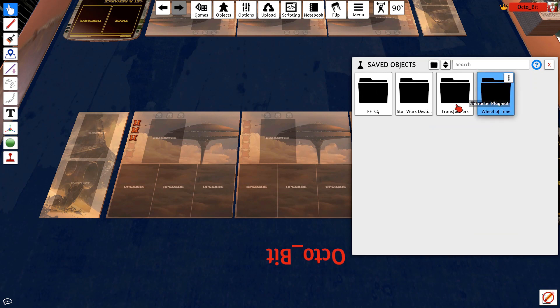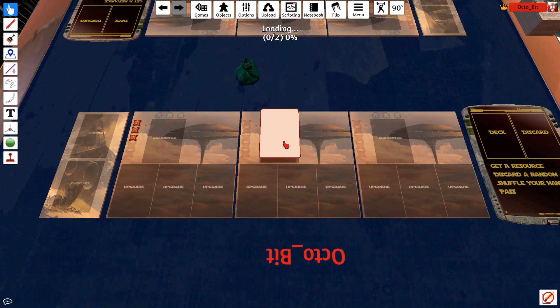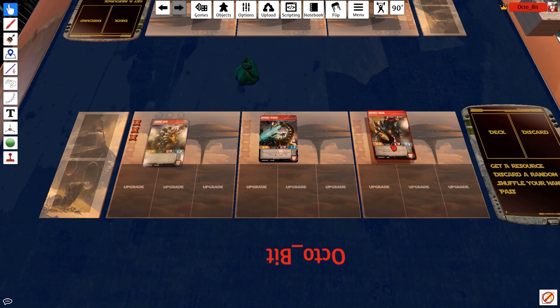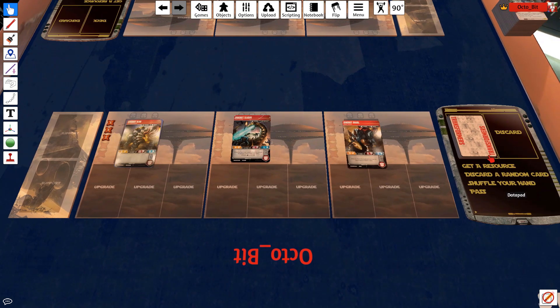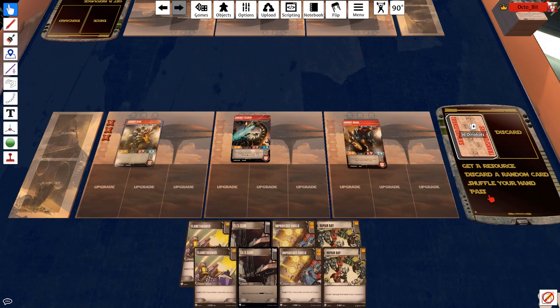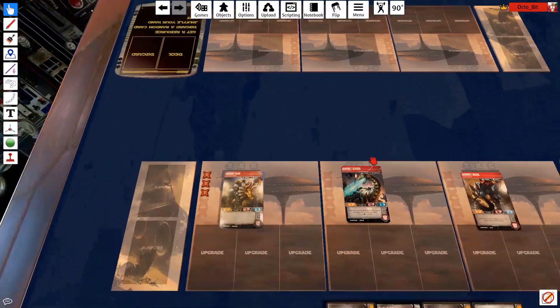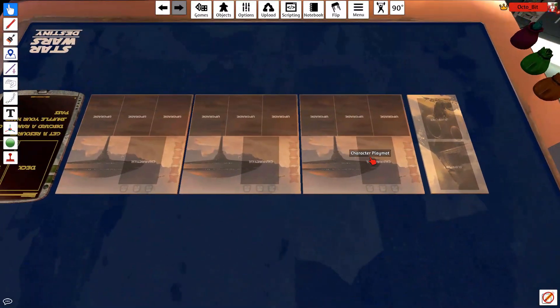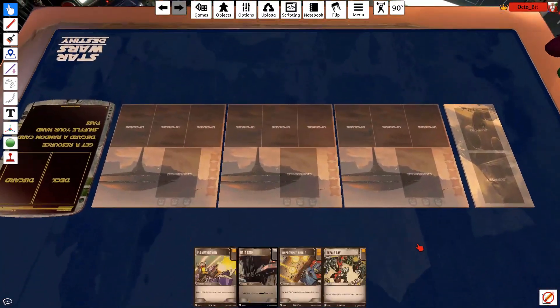I'm going to load in my Dinobot deck. I'll pull out three Dinobots and pop the deck down. If you mouse over the deck and press R, it shuffles and randomizes it. Let's draw four cards up. You'll see this double image - if you press H, it hides the hand. Moving around the screen with WASD, the cards are hidden, but if we press H, our hand follows us.